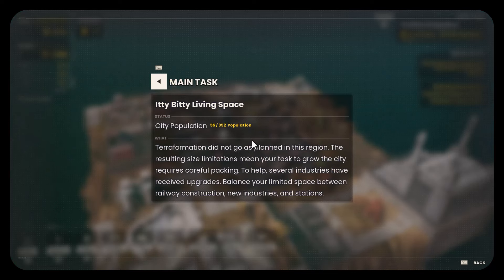All right. Hi, this is Adkin, and welcome to Series 1, Episode 22 of our playthrough of RailGrade. Now, we are on Aggressive Zoning, which is a bonus scenario for this region.